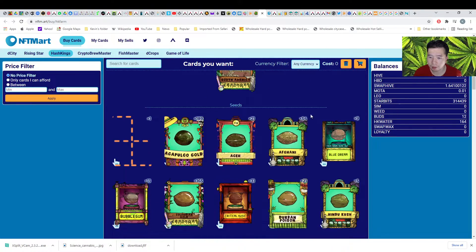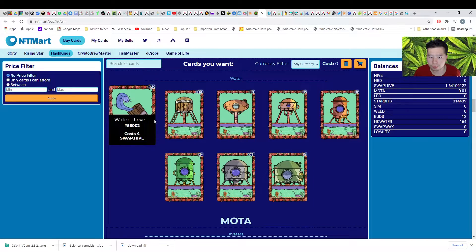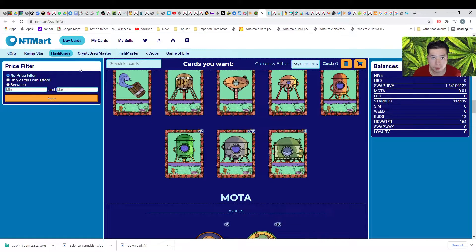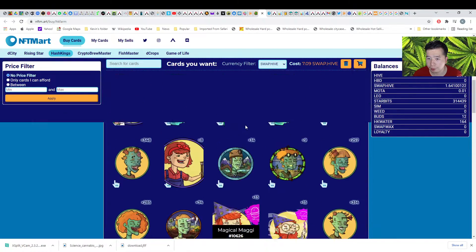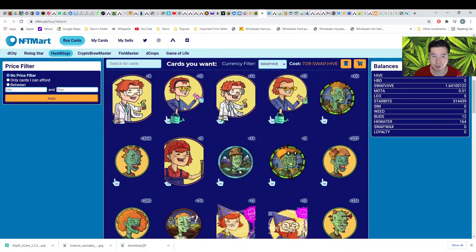So you buy this land and seeds. You also buy water — you can buy the water directly from the Hive Engine account. After you buy, it will show here. You can choose the payment using swap.hive, which means you need to exchange your Hive tokens to swap.hive in hiveengine.com.